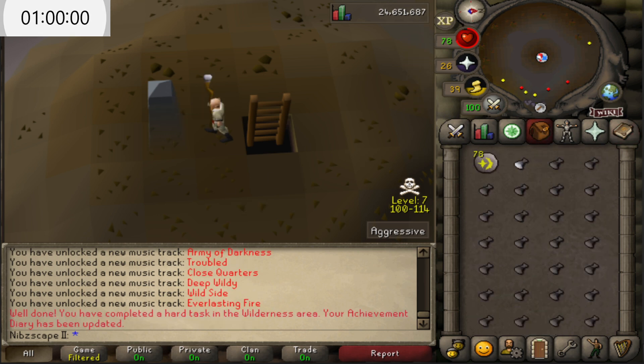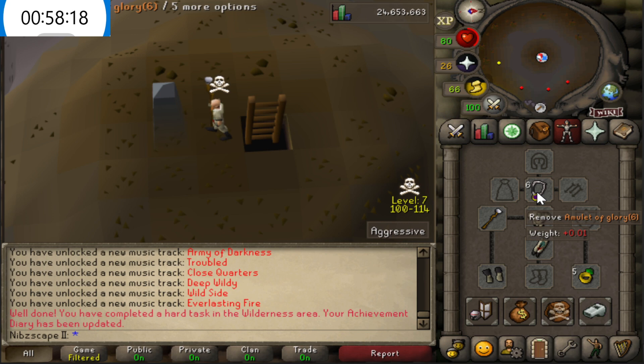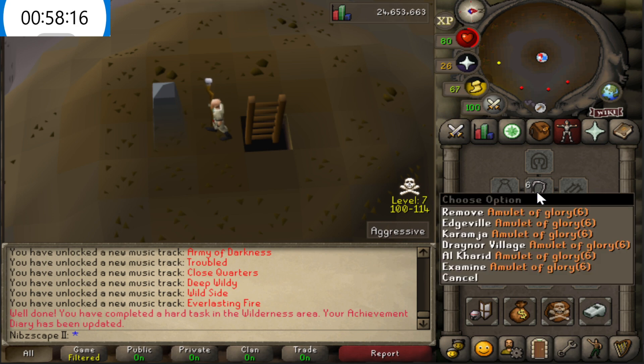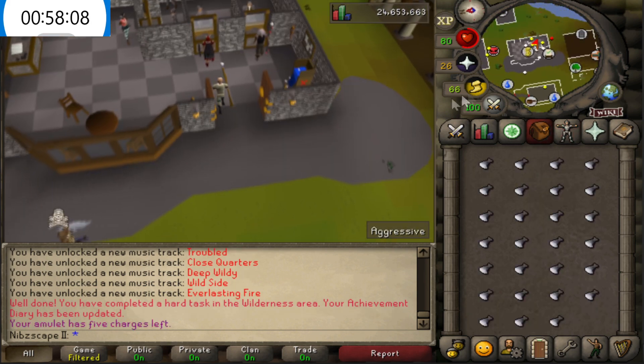We're going to now start the one-hour timer. We'll probably check in at about 30 minutes to see how it's going, and then obviously we'll see you at the hour. We'll do our full price check and work out just how much money we made. When you get a full inventory, you want to be careful of PKers. Then all we're going to do is right-click the Amulet of Glory, teleport to Edgeville, then we bank and do it all over again. It's pretty much as simple as that.